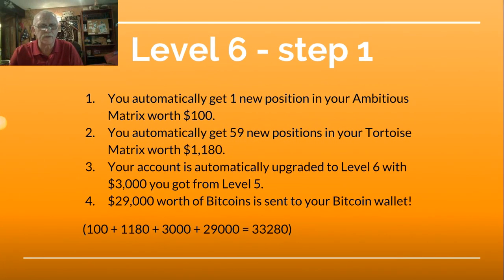Level 6, Step 1: You automatically get one new position in your ambitious matrix worth $100. You automatically get 59 new positions in your tortoise matrix worth $1,180. Your account is automatically upgraded to Level 6 with the $3,000 you got from Level 5. $29,000 worth of Bitcoin is sent to your Bitcoin wallet. $100 plus $1,180 plus $3,000 plus $29,000 equals $33,280.